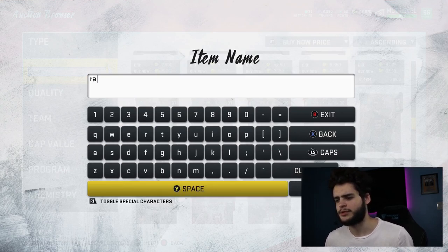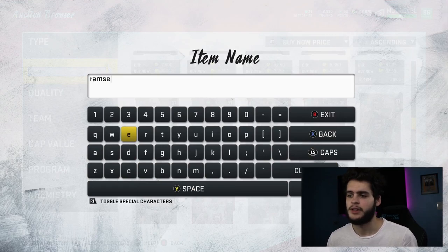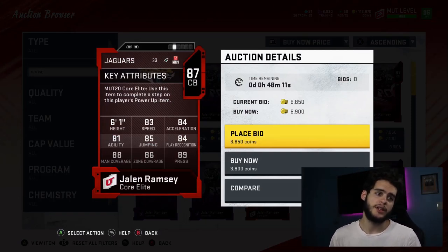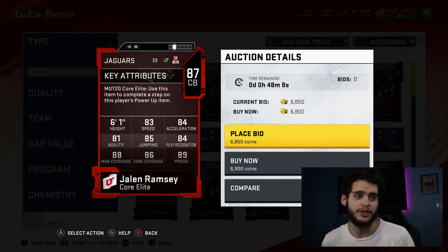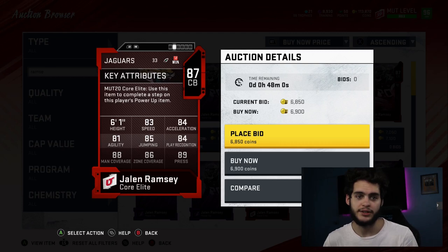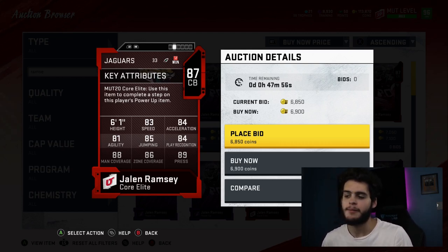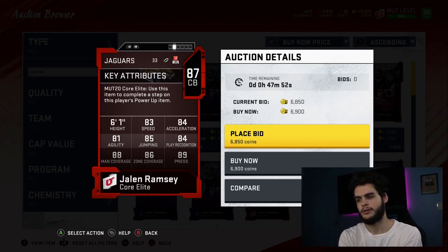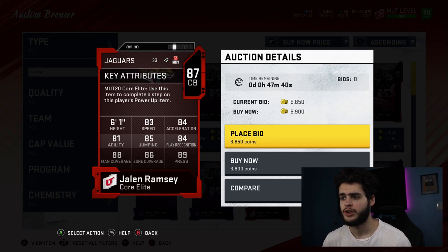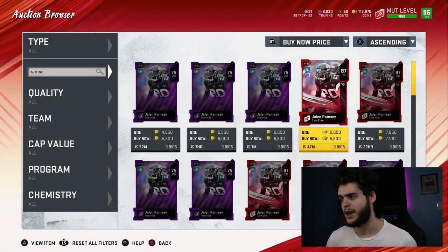Coming in at number two — you guys already know — Jalen Ramsey. One of the best cards to get early in the year at 87 overall: 83 speed, 84 acceleration, 81 agility, 85 jumping, 84 play rec, 88 man, 86 zone, 89 press. You put Lockdown on him and power him up early — he ends up with 90 man, 90 zone, above 90 press. Most receivers at that time have no release, so if you man press Ramsey he will hold his receiver for three to five seconds. If you have Ramsey and Jaire on the field together you can clamp people up, or put Ramsey on any good receiver and Tyreek on Jaire. He is too dominant early in Madden.